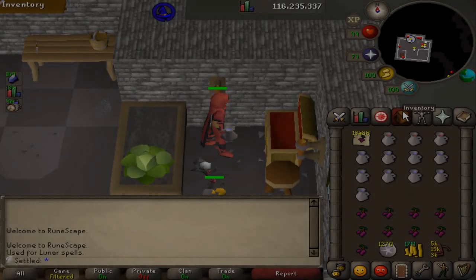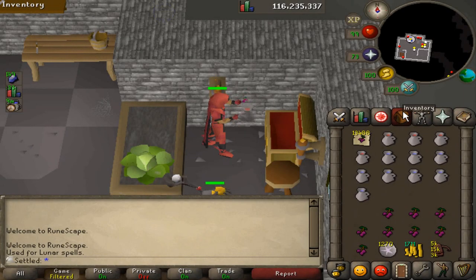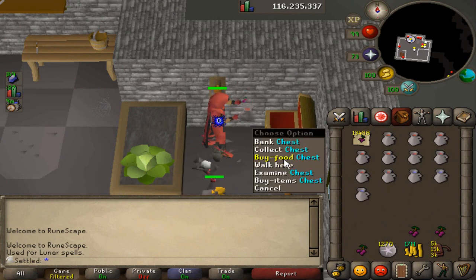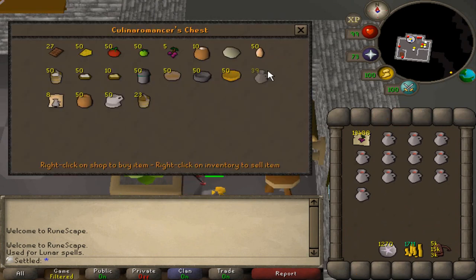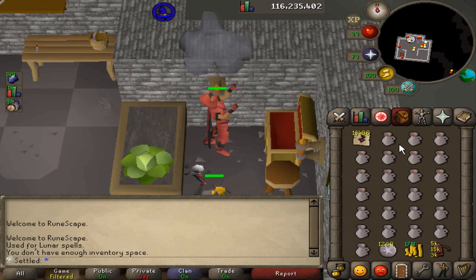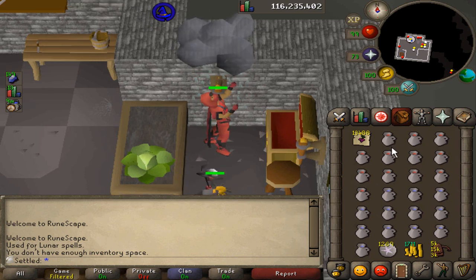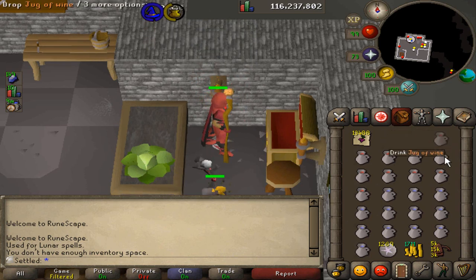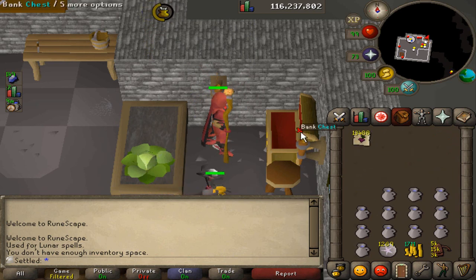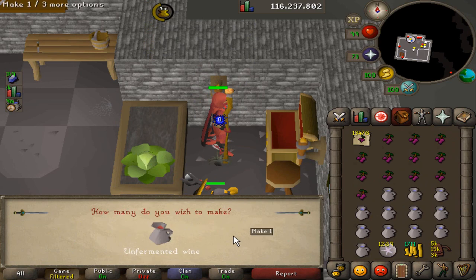We're going to start this video off with a lot of Jesus roleplay. We're going to be making a ton of wines. I've got 13.5k grapes, which for those of you who are new, I got them from Zulra. I'm going to be using all of them because I want my cooking up and I need more space in my looting bag. I'm buying jugs from the RFD chest. I know I can buy the noted ones, but this seemed better because I get to make one more wine per inventory. I'll figure things out eventually.